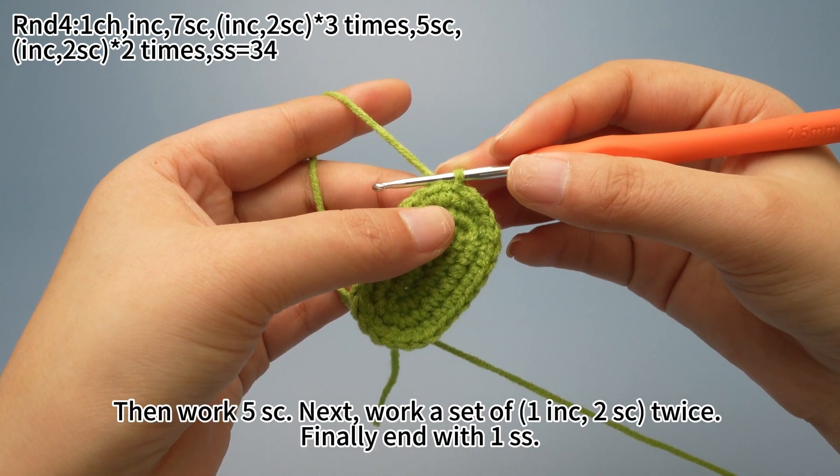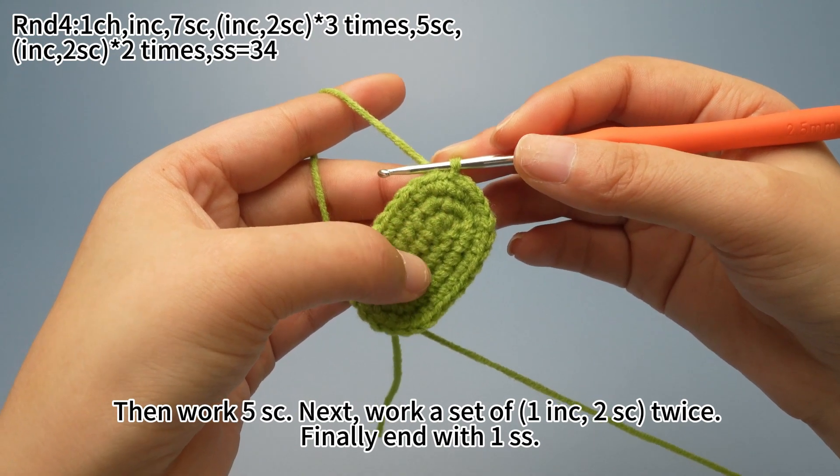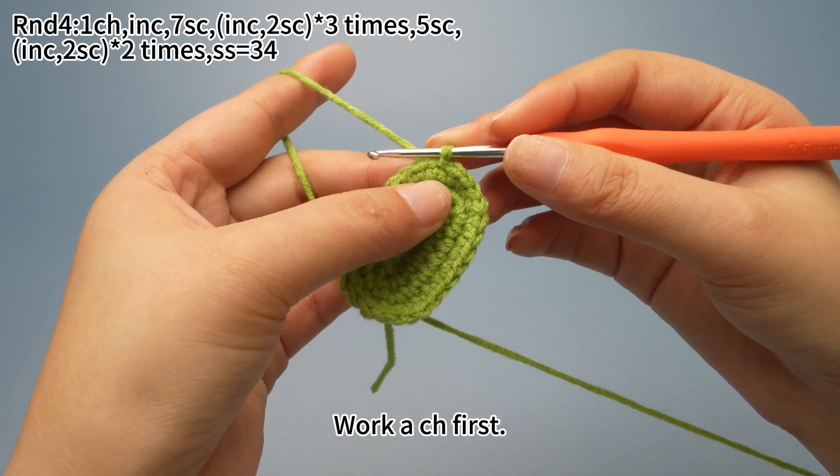Then work 5 single crochets. Next, work a set of 1 increase and 2 single crochets twice. Finally, end with 1 slip stitch.